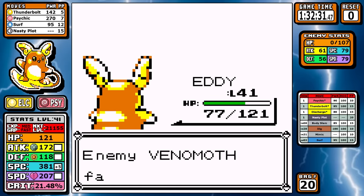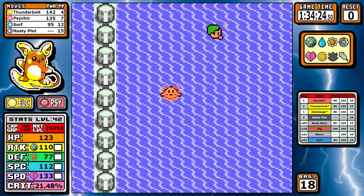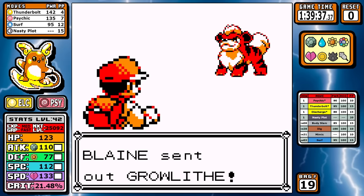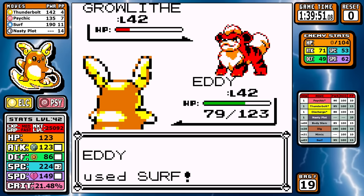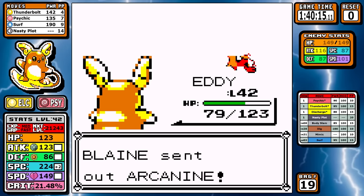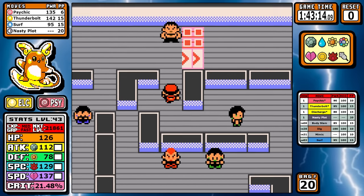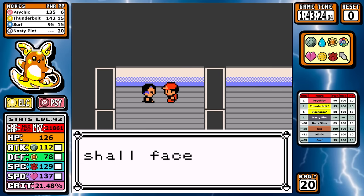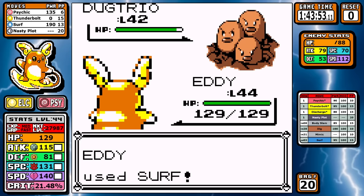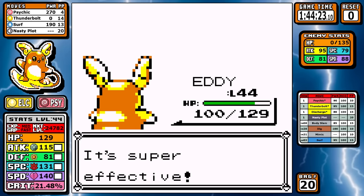After a brisk swim down to Cinnabar with nothing extra today, we take on Blaine — pretty much identical to Koga. We need one Nasty Plot to ensure ranges on his evolved, tankier Pokemon, just like with Muk and Weezing. We do that for Rapidash and Arcanine. Surf is very helpful here, but even without it we probably could have just set up an extra Nasty Plot. Seven gyms down already, our time is absolutely amazing. At this point with our current moveset, Giovanni is all but a formality — Surf and Psychic are all that's needed. I fat-finger one Thunderbolt on Nidoqueen but it's not a big deal. At sub one hour and 45 minutes we're done with the gym portion of the game — that's record time.